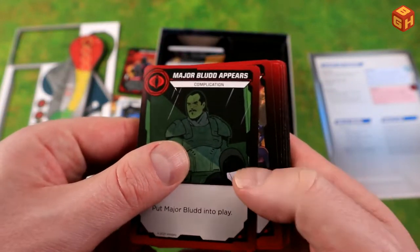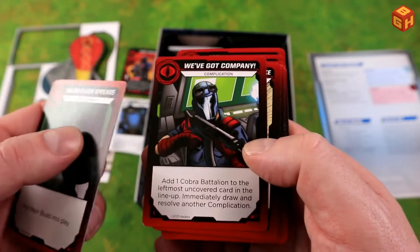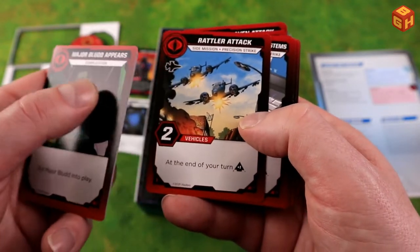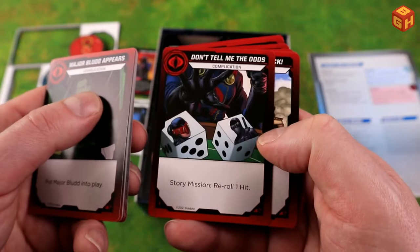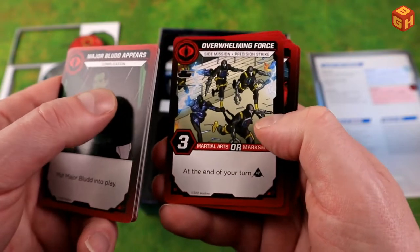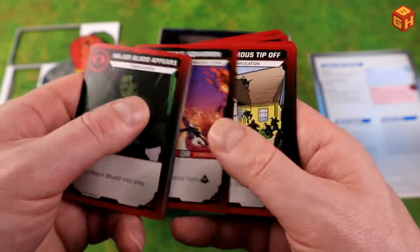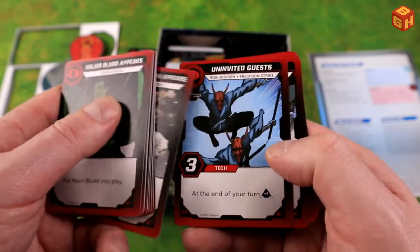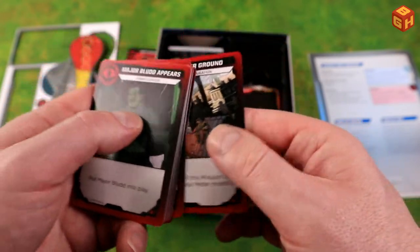And then we have the complication cards: Major Bludd Appears, the HISS Tank Attack — really cool — Advanced Troopers, the Rattler, Underwater Entrance, Captured, Don't Tell Me the Odds, Destro, and Overwhelming Force with those robots — those were cool. I really love the art — it's like every card has different art. Super cool.